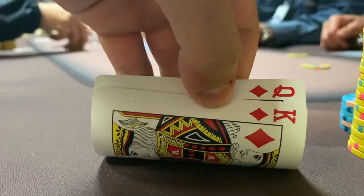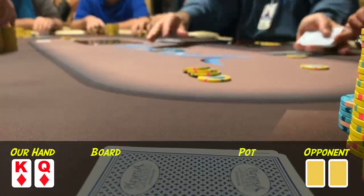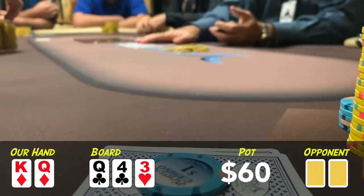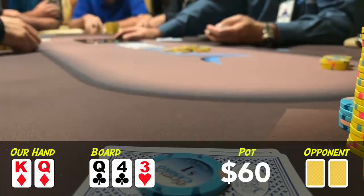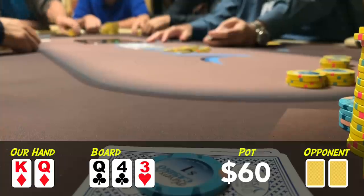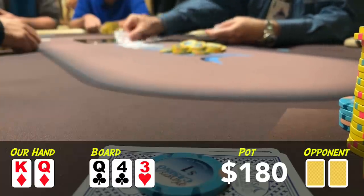A couple hours later there are two limpers and I look down at King-Queen from middle position. I raise it up to $20, get called by the Small Blind and the limper on my right. The flop comes down Queen-4-3 with two clubs, one heart. The Small Blind checks and the player on my right leads for $40. She'd been fairly active but I'm still not sure what to make of this bet, so when the action's on me I think it's a pretty straightforward call. The Small Blind calls as well. The Small Blind has around $200 behind but the player on my right has $600, so still plenty of money left behind.